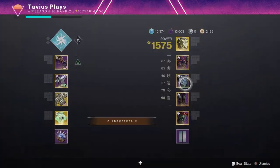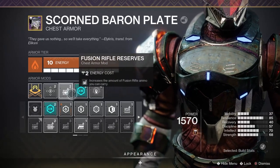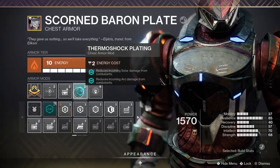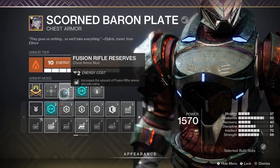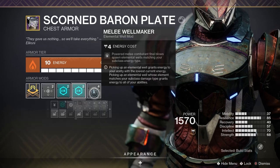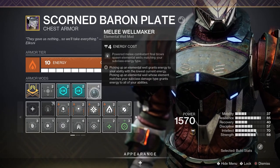On my chest piece, I have a Fusion Rifle Scavenger and Thermal Shock Plating from the seasonal artifact. You can also stack two Thermal Shock Platings for extra protection from arc and solar damage in more difficult content. Last, I have Melee Well Maker to spawn arc elemental wells with powered melee kills.